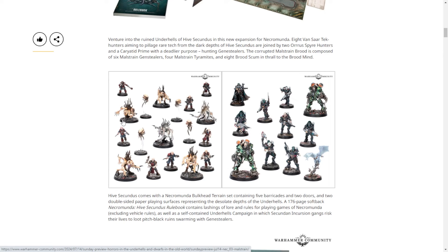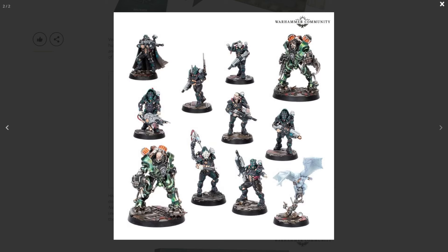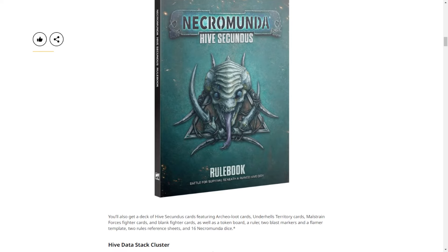I talked about how I don't like normal Genestealers but I love these — these are fantastic. I'm a little upset that I bought the new Genestealers because now I want these. And then I love the new Vansaar. We still don't know how these slot into the workings of existing gangs, which I'm assuming this rulebook would tell us. It would be very annoying if this were entirely self-contained and required buying a third rulebook — although that would be very Necromunda of them.